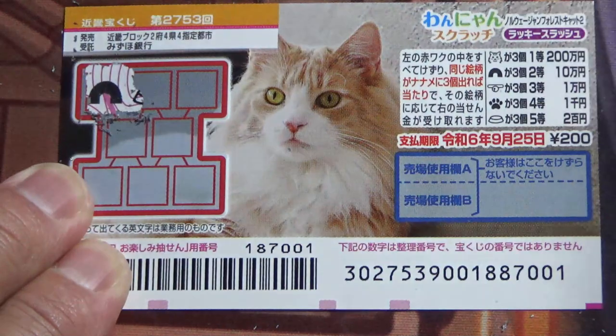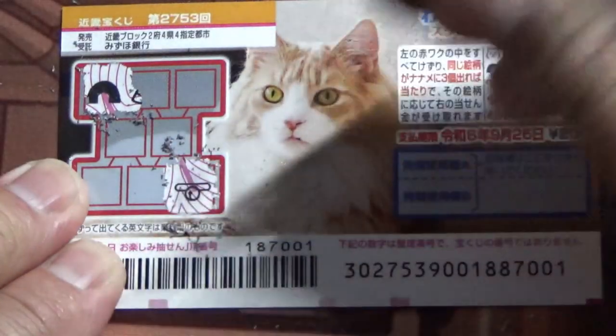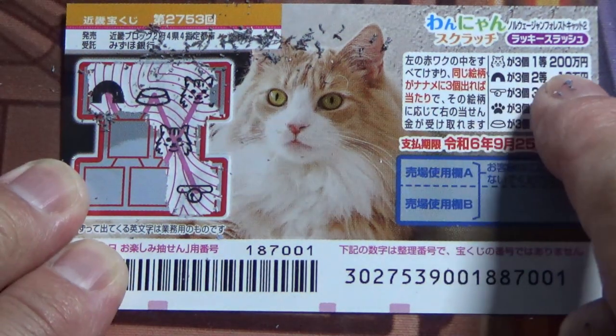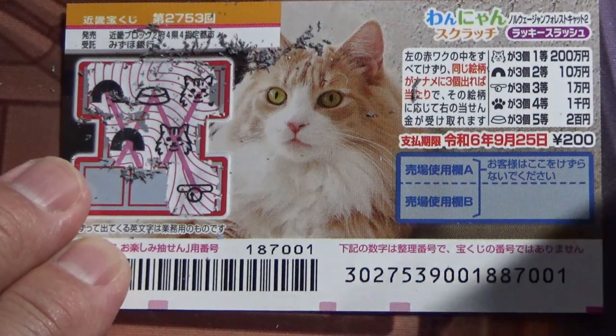Okay, I got an arch. That is a collar. A cat head. A dish. A cat head — oh, teasing me. I need one more for Nihaku Man. If I win, I'll fall off my chair. Another arch. Another arch — that corresponds to the second prize.